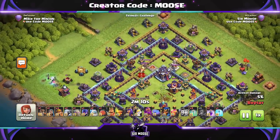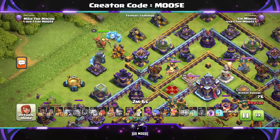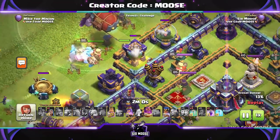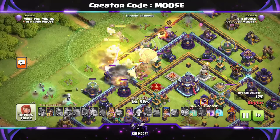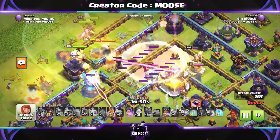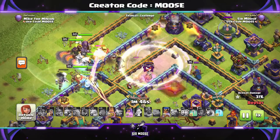So Electro Titan on the left with the Witch, same again on the right. It's nice to have an Electro Titan or two in the center of the attack as well, because they can deal with their aura and their attack — they can take out enemy Clan Castle troops. Ice Golems help as well. The Battle Blimp's moving in. What I like to do is put down an Invisibility spell first, then unpack the Battle Blimp into the Invisibility spell, put down the Rage spell, and then cycle back to Invisibility spells.